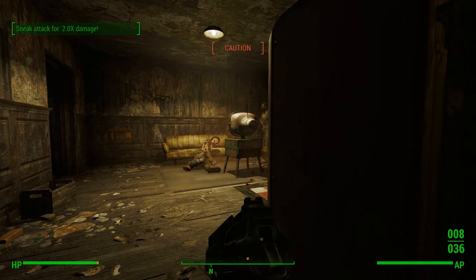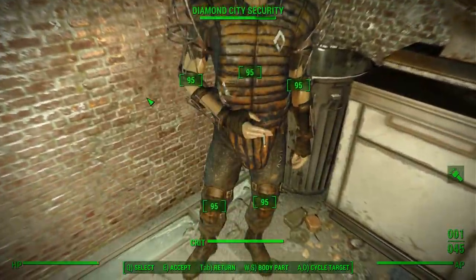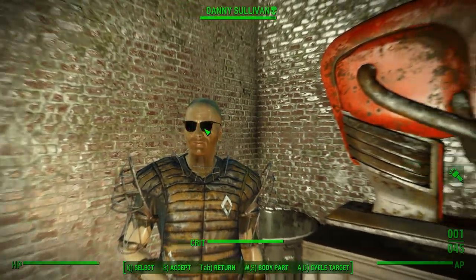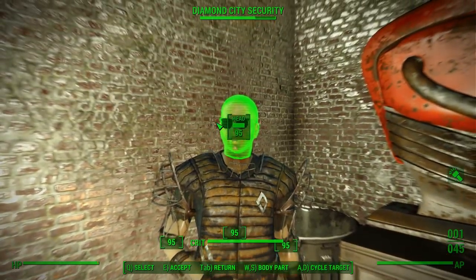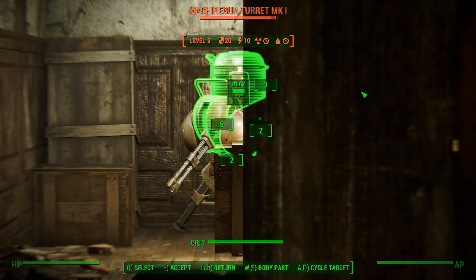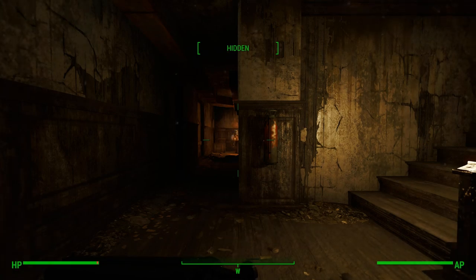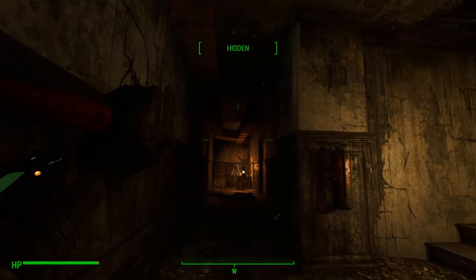I really only have two suggestions on how to fix these problems. The first is a complete redesign — reconsider how VATS functions currently, what purpose it serves, and decide what purpose it should serve. Then start over. If I'm honest, the Fallout 4 VATS mechanic feels like the Fallout 3 VATS mechanic with a few minor adjustments, and so this sort of redesign makes a lot of sense.